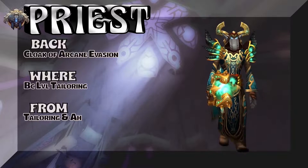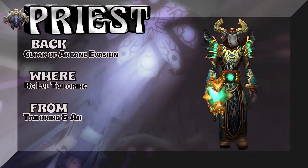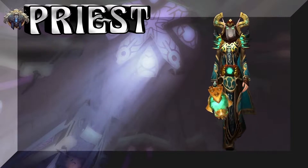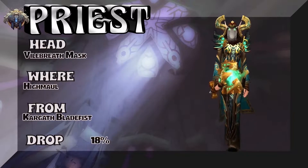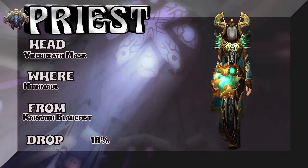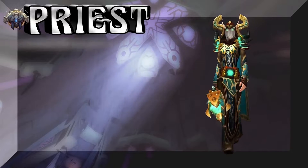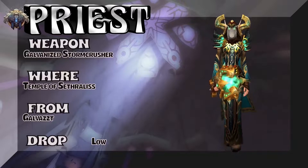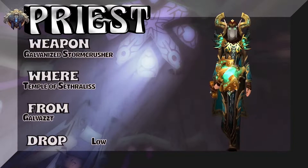The back: Cloak of Arcane Evasion — BC level tailoring. Check your local tailor or auction house to pick up the cloak. We have a lady blood elf showing you the headpiece, which is out of Highmaul — Kargath Bladefist, 18% drop rate to pick up that headpiece. The last piece is a staff straight out of Temple of Sethraliss — kind of a low drop rate for that cool-looking staff.